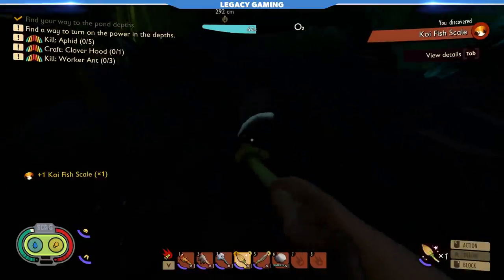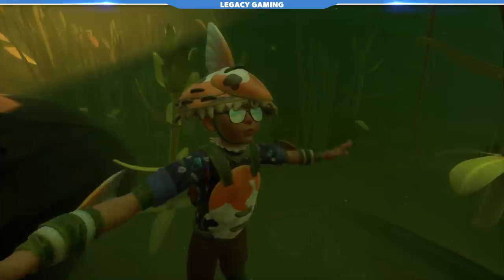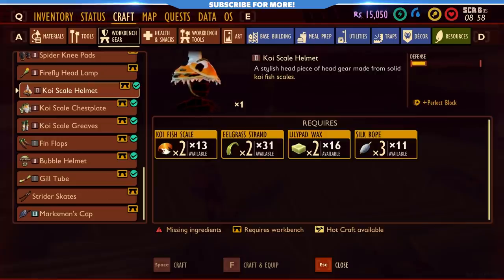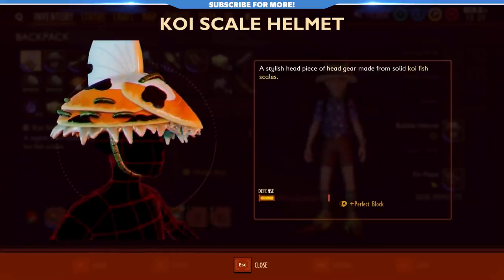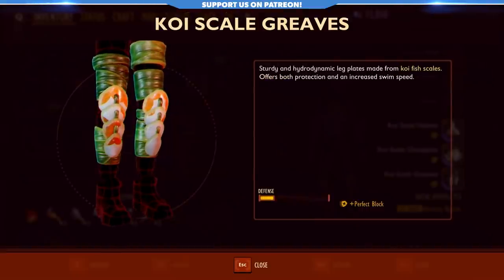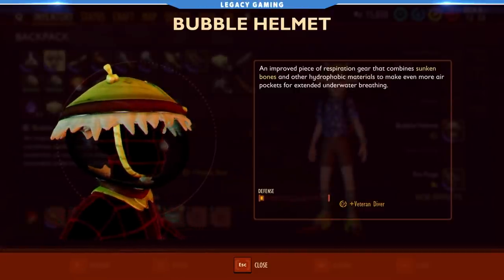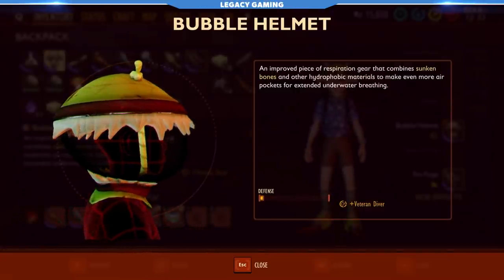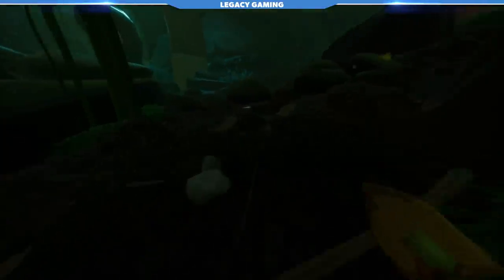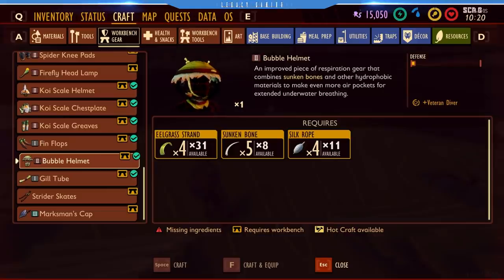The reason we want these two resources is because first, we can craft the new koi scale armor set. Is it good? It doesn't really seem that great, but it does make you look cool as hell. The full set costs 5 sunken bones, 10 koi scales, 7 eelgrass, 7 lily pad wax, and 3 silk rope. There is also another headpiece — the bubble helmet — that grants a massive 160 seconds of oxygen underwater and is the main item you need to truly explore the depths. It costs 4 eelgrass strands, 5 sunken bones, and 4 silk rope. All in all, you'll probably only be wearing the bubble helmet, maybe the koi chest piece, and the fin flops — so plan accordingly.